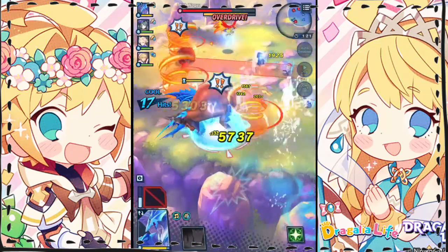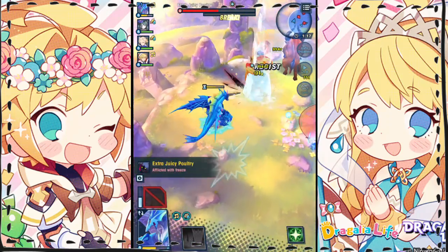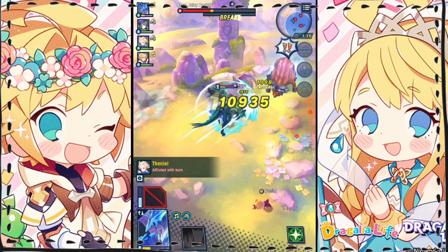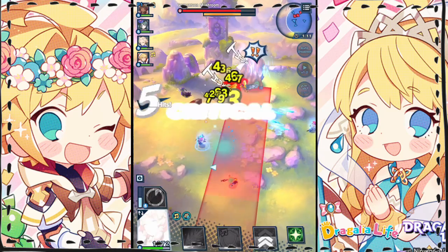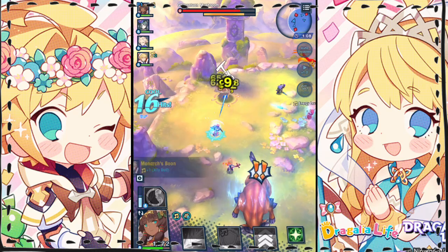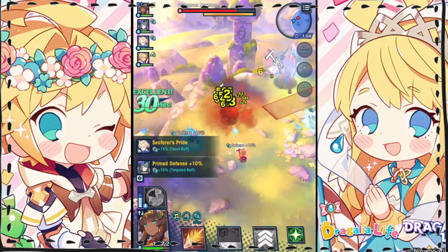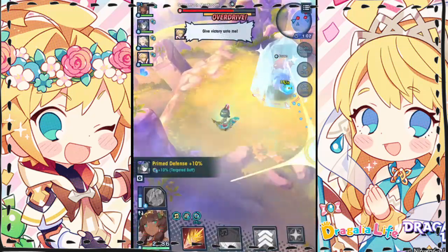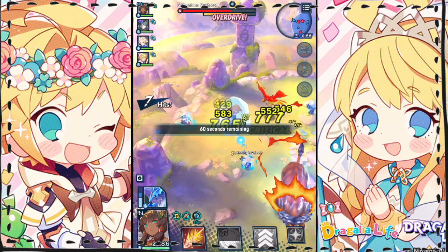The team's total might was about 19.7k. Based on my findings with this team, you could likely substitute a number of different water units — some of the ones I used are limited — and get the same winning result. My upgrades to the units were very low; none of them have max mana nodes unlocked, and I only used core weapons, which take significantly less time and effort to craft as the game has progressed.